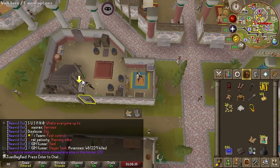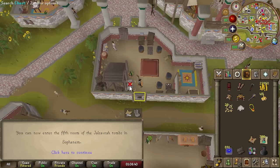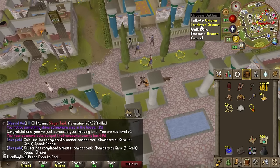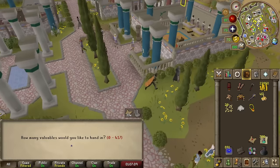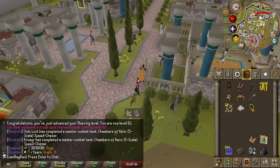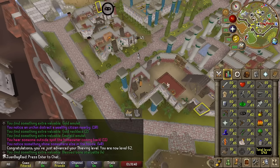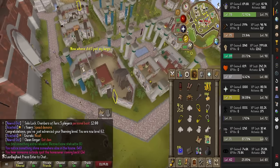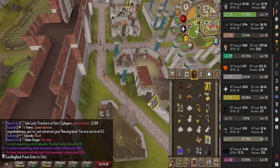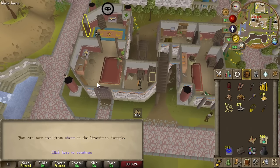Game sounds are super useful here because you get a bonus XP ding noise. We just got 61 thieving — we're halfway in right now. Let's see how much GP we're making in about half an hour. We turned in all the loot — 46,000! At 62 thieving, we're getting really good rates, like 70k an hour.